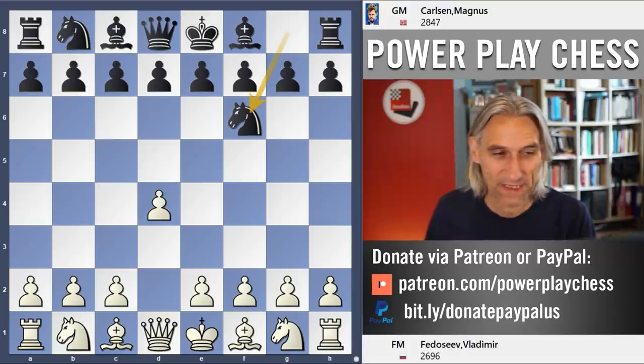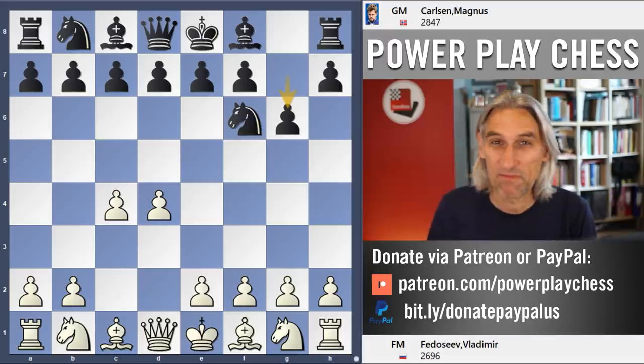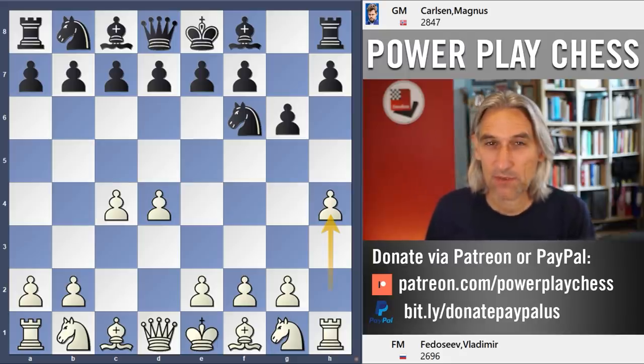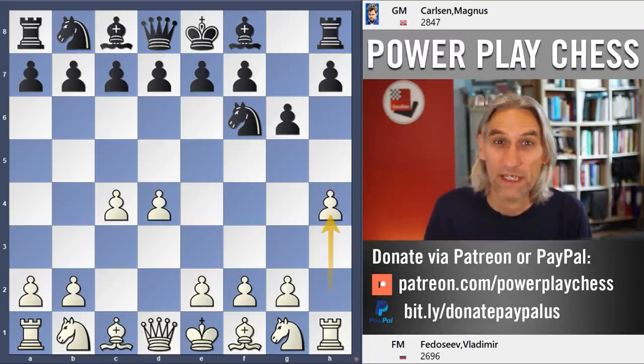Fedoseev with the white pieces. Now, there's not much at stake in this third and fourth place playoff, apart from a bit of extra prize money. Both candidates' places have gone to Duda and Karjakin. So the players can kind of play with a bit of a free hand. And we see that with Fedoseev — he plays h4. This is currently quite trendy. If you remember, Sam Shankland defeated Peter Svidler. But in some ways, it's typical of Fedoseev's style. He is often prepared to take great risks. And well, this isn't a great risk, not yet anyway, but it shows that he's a very adventurous player.